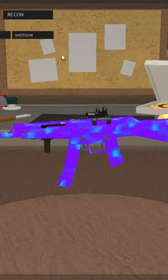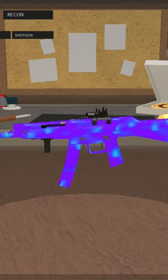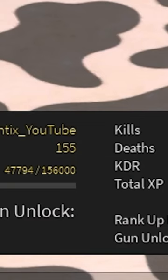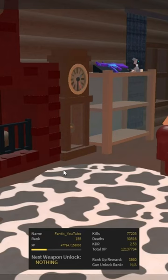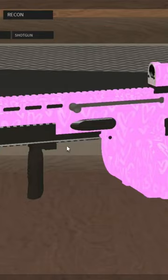Ranking up is another good way to get lots of credits fast, because once you rank up you get a rank-up reward. The higher the rank you are, the more credits you get — for example, at rank 155 I get 980 credits. You also rank up faster when you're a lower rank. So that was how to earn credits fast in Phantom Forces.